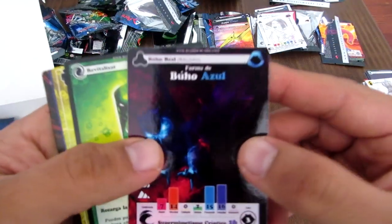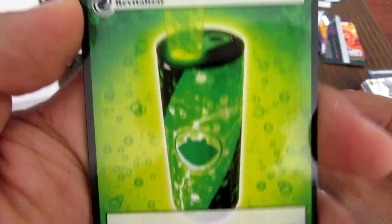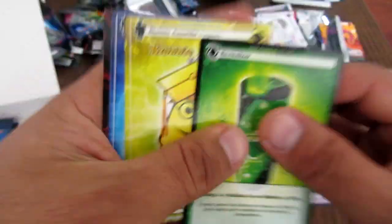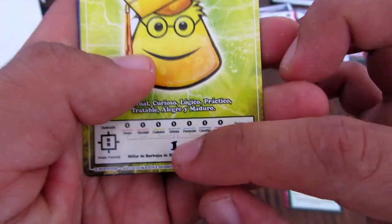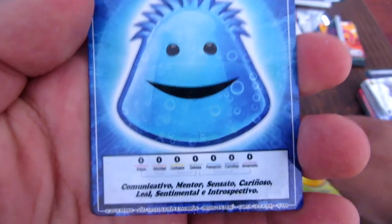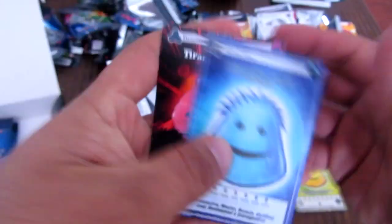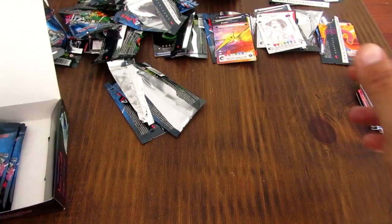Otro sobre. Este es el Bug Azul que ya lo vimos. Revitalizar que ya lo vimos — para devolver la vitalidad al 100% cuando está a punto de perder toda su vitalidad. Un Blobby Amarillo con un poco de carga. Este es un Blobby Azul, El Heraldo, también conocido. Y el Tiranosaurio Rojo. Este booster ha estado con pocas cosas nuevas.